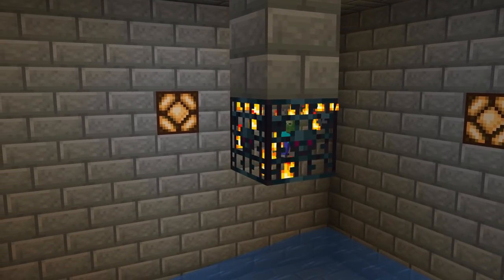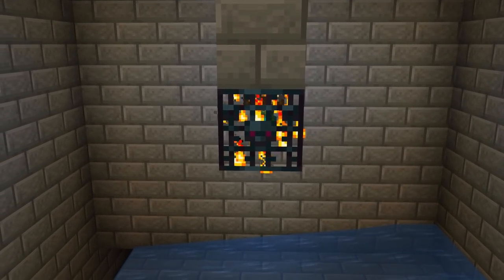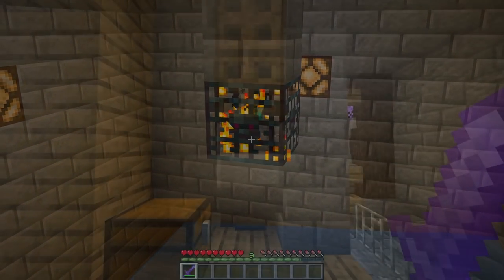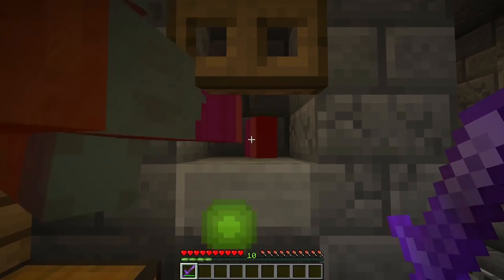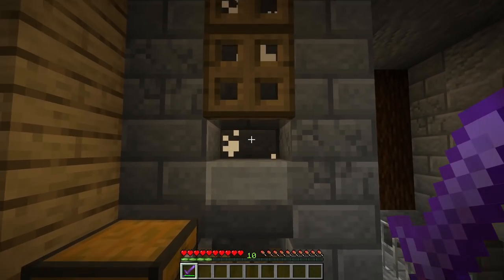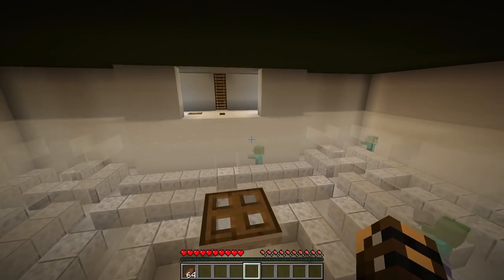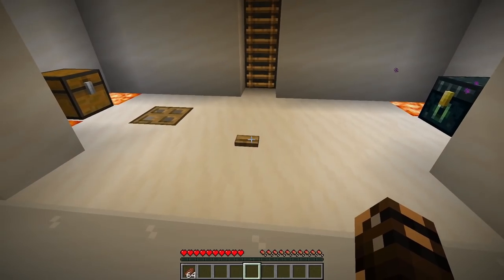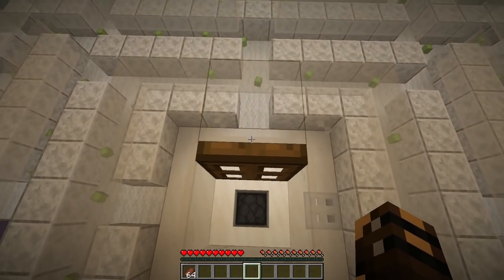Number eight, the zombie XP farm. This could theoretically be pretty useful early game for a little bit of XP, but my world is years old now and I've got absolutely no use for this. That's not to say zombie portals are completely useless — they're pretty good if you want to play a game of Pac-Man.